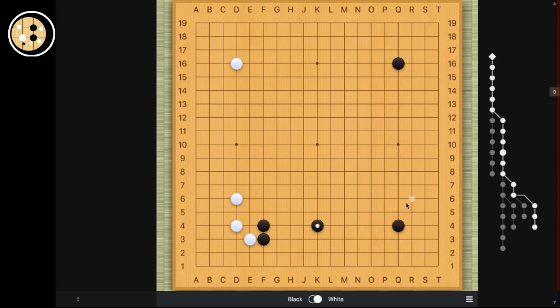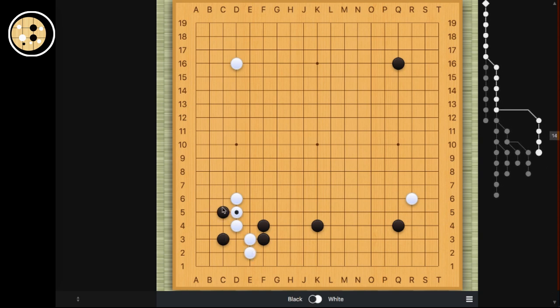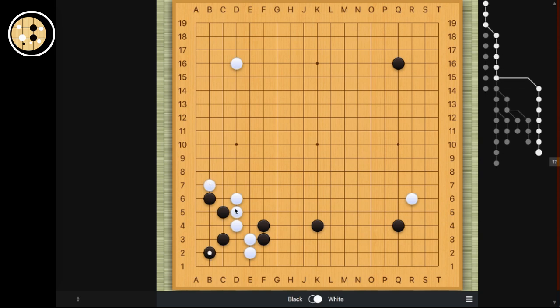The other way for black to invade is just to play the 3-3 immediately. However, white can still resist by extending down. And then when black invades and jumps, black can play the kosumi. And then when white attaches, black comes back here. So later when white extends, black has to protect this b4 move.